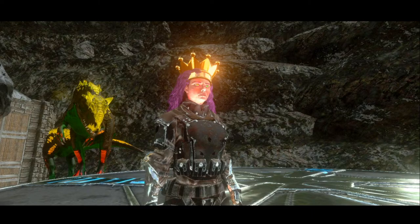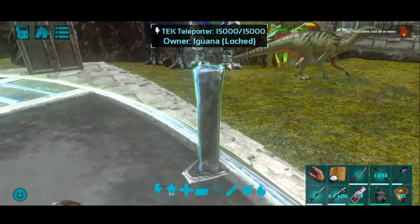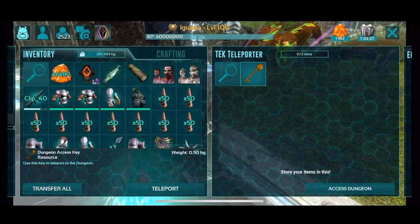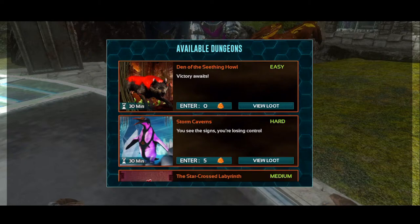Thank you so much for coming out today. I hope y'all are having a fantastic day. So today we've got another dungeon — I'm running the correct dungeon this week. Finally, it's called Den of the Seething Hell. It's an easy difficulty swamp dungeon this week.